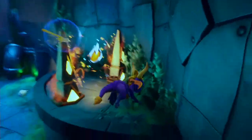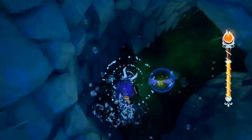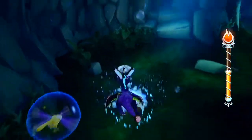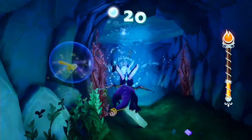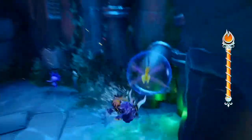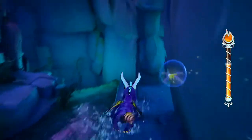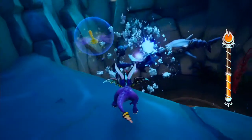Lockjaw. Destroy every Roboshark in Aquaria Towers. If you haven't got the super flame power-up from end game, use the power-up provided in the level. Swim your way towards the sharks — you'll find them at the submarine section. You'll find several in here, and the remaining sharks just through here down this tunnel. Once you come up at the other end, swim into a section off to the right where you'll find four final sharks. Take those out and you'll get the trophy for defeating every one of the robotic sharks.